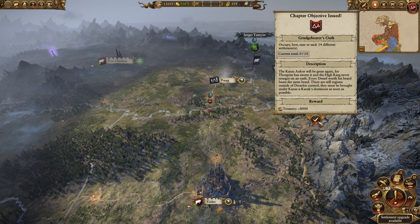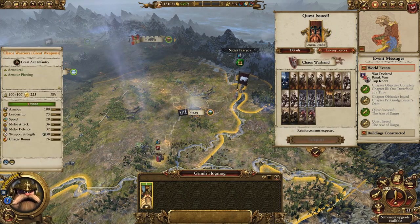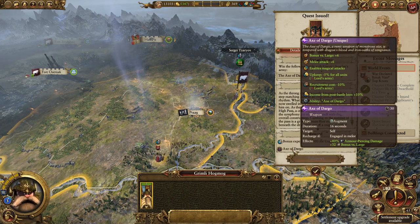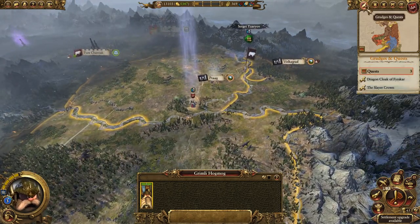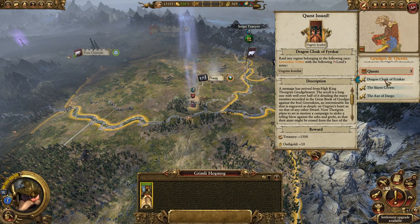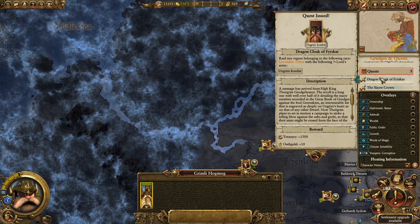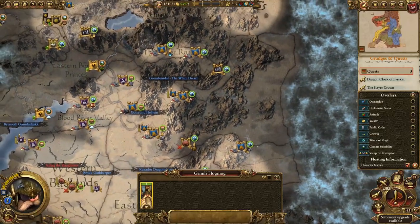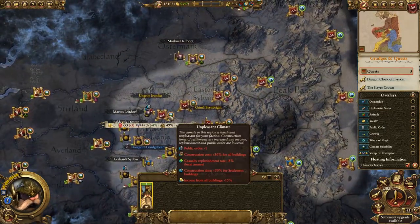8,000 gold — very nice, take that. Eastern Obelisk quest is done. We have to fight a quite decent Chaos army to get our Axe of Dargo, but once we get that it's a big deal. What's the next quest? For the Slayer Crown it's Wisemond, and we need to raid a Greenskin tribe — and that has to be with Ungrim, so that's a bit of a pain. I don't know how we're going to do that — that's a nightmare actually.